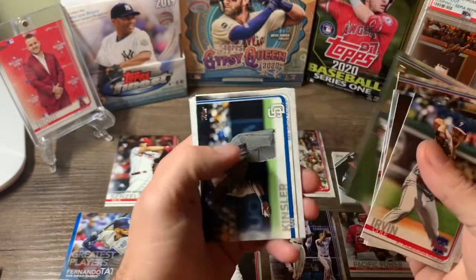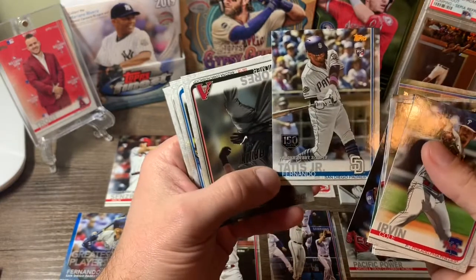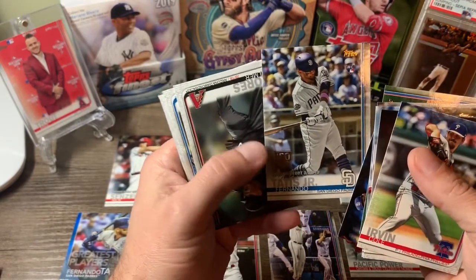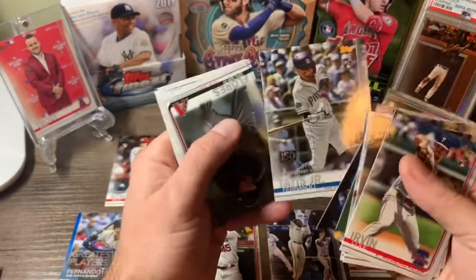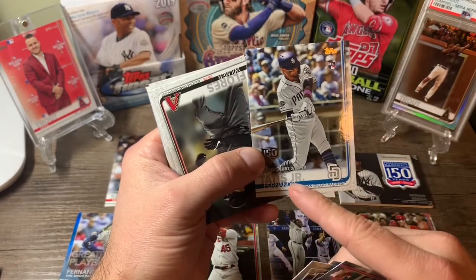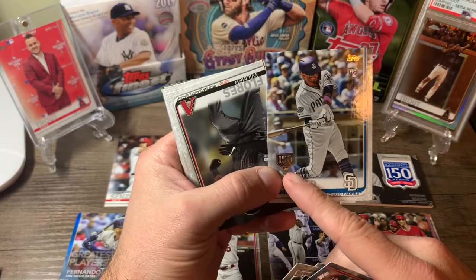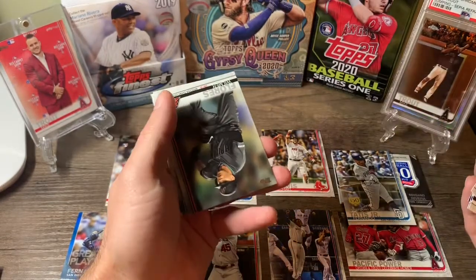Kyle Byrd rookie, Ian Kinsler. Oh, there we go — ooh, Tatis 150 Years, got the stamp. Rookie. Don't believe this is numbered — nope, but that's a sweet card. Got his regular rookie debut card but not the 150 Years stamp, so I have to check that one out. Sorry Mariana, I'm going to get covered there.